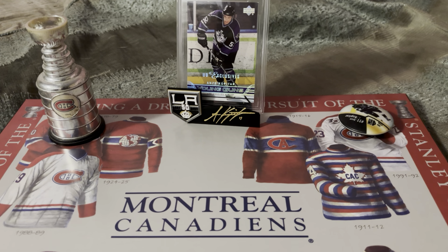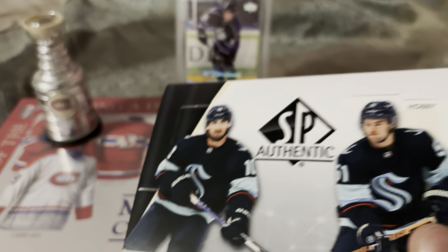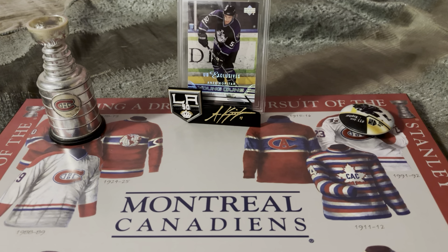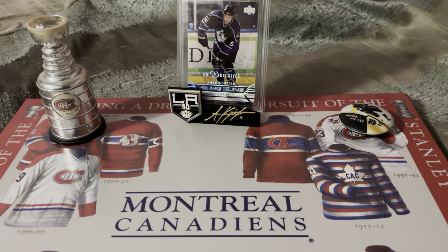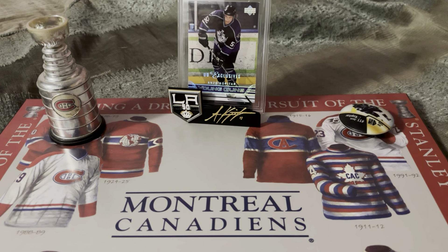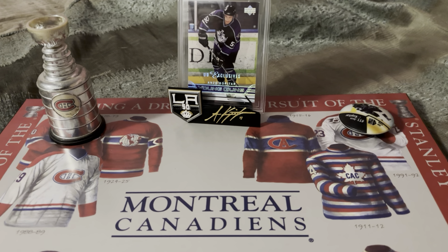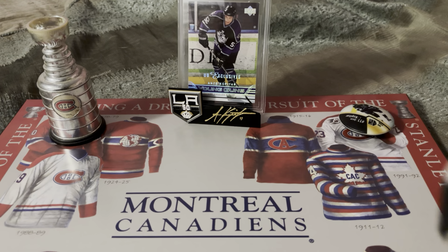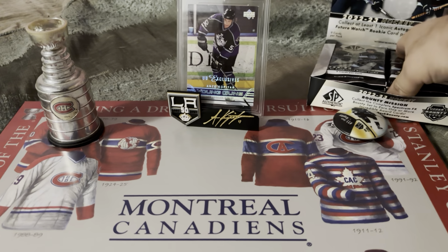This year there are more retro future watches than actual future watches, and it gets annoying. These sets are getting harder to build because all you pull for the most part is the retro future watch, which people don't want. The retro makes SPA usually a fantastic product. Remember back in the day you got three autos a box, one being a guaranteed future watch auto, two additional autos, and two non-auto future watch rookie cards.